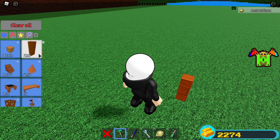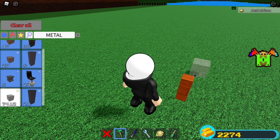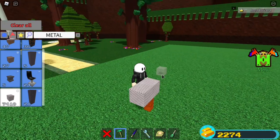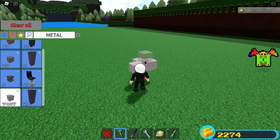First, place on a wooden rod. Then you want to grab some metal — aka titanium — but we're going to call it metal. You want to make a plus sign, so make a nice simple plus sign like this, and like that.